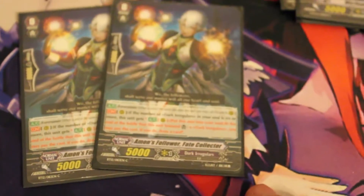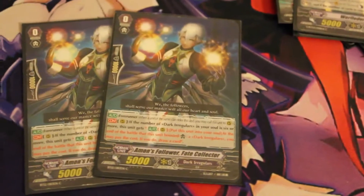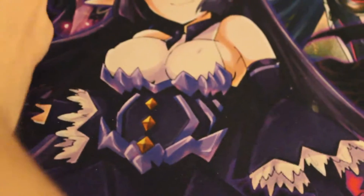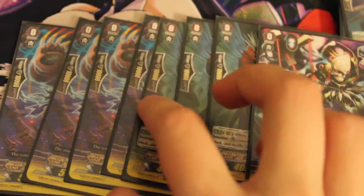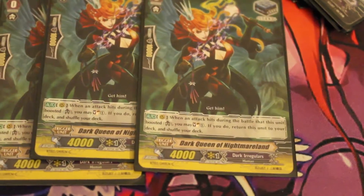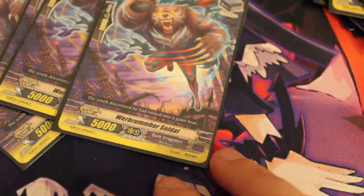Then I added two Amon's Follower Fate Collector as a starter to use his skill. For triggers I put in eight stands: one Hate Puppet Master, three Dark Queen of Nightmare Land, and four Werebrum Bar Soldat.